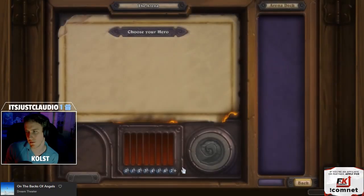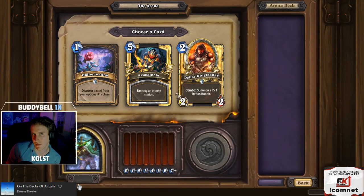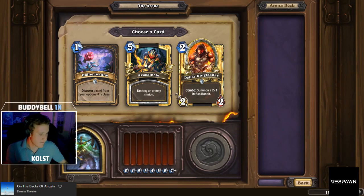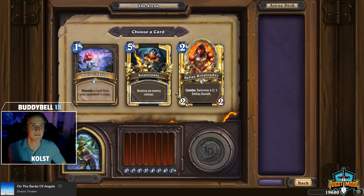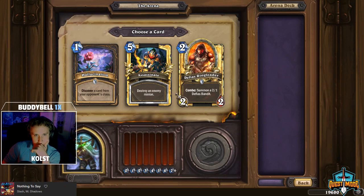Hey guys, Colst here. Before anyone gets confused why the guy on the video screen isn't talking, this is me doing a voiceover. I've had some requests to make some drafting videos, but I play music on my stream so I can't just upload the videos straight to YouTube because of copyright issues. This way I can talk about my thought process and add some initial analysis that I don't necessarily put on the stream. This video features my first 12-0 of the Saviors of Oldroom expansion, which is a rogue draft, and it was the run that clinched my 8.27 on NA for this season. The Twitch highlight is available in the description. Let's get right into the first pick.